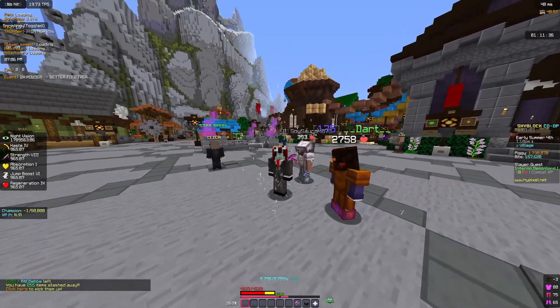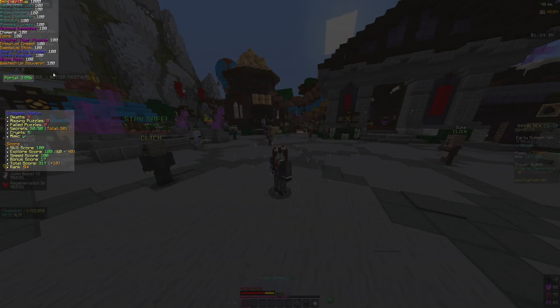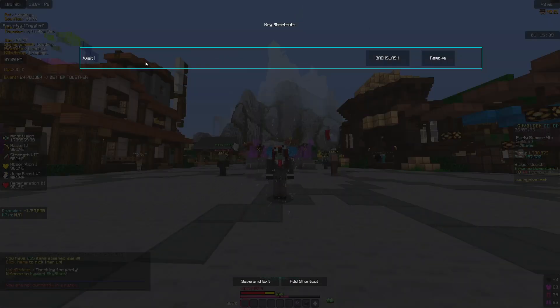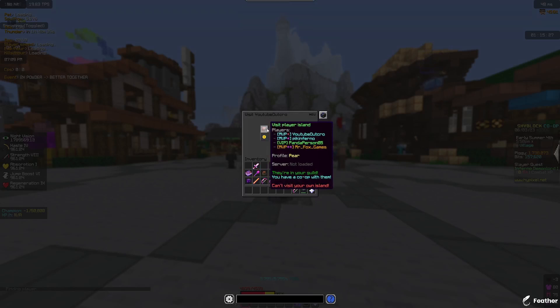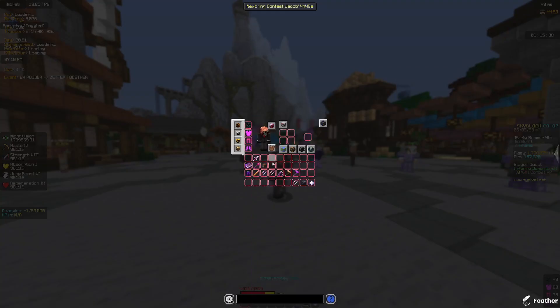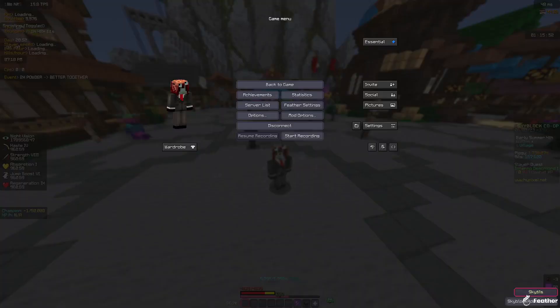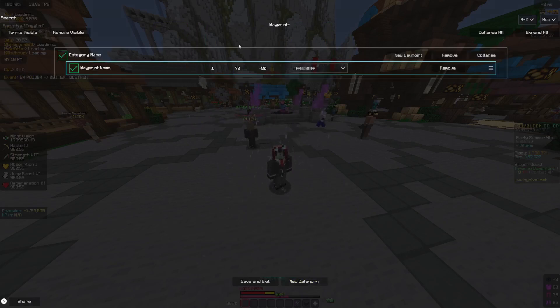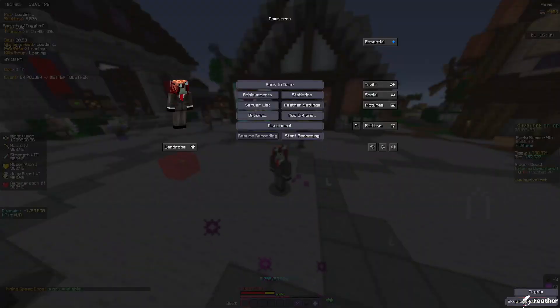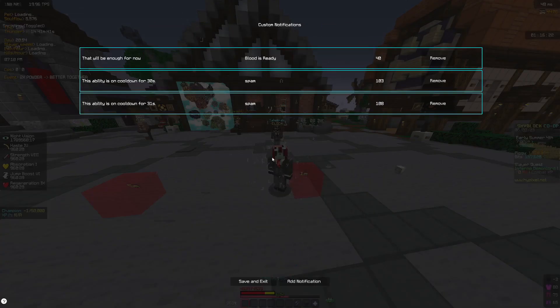SkyTils also has crystal hollows waypoints, a crystal hollows map, and lots of other useful crystal hollows features. You can also edit GUI element locations to move things around your screen, set custom key shortcuts for any command — for example visiting YouTube, outcrops, or anything else — so you can bind any command to a key. There's also a spam filter, and an edit waypoints feature where you can add a new category and it sets a waypoint at your current location.